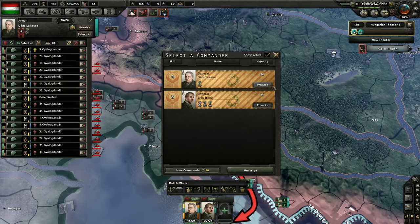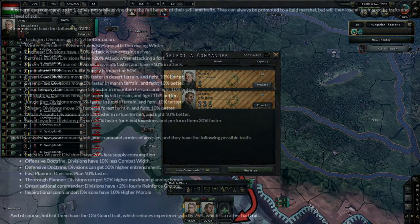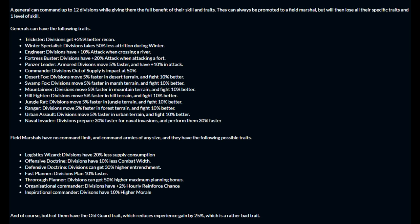Generals and field marshals each have a skill rating, which improves the capability of the units assigned to that leader. The difference between them is what traits they can earn. Generals can gain traits specific to the conditions they're fighting in, such as winter specialist, panzer leader,